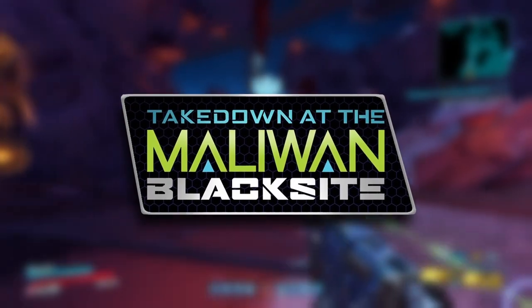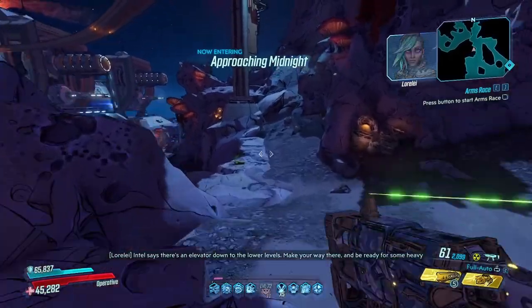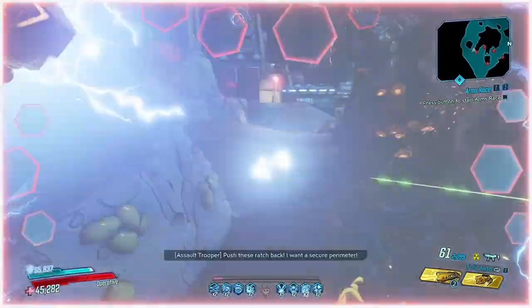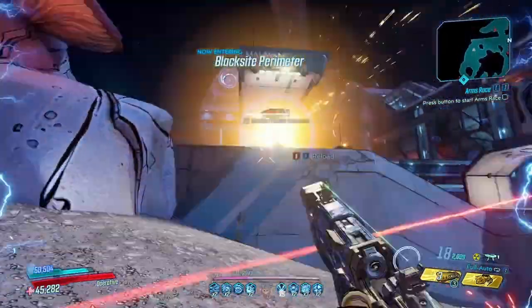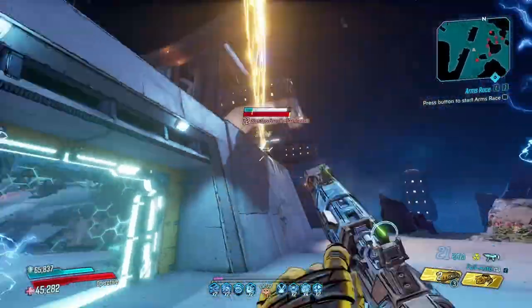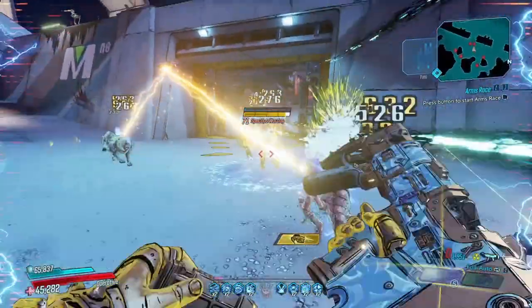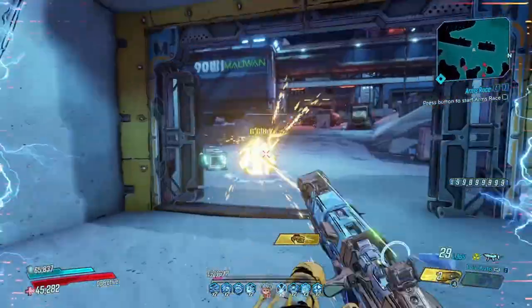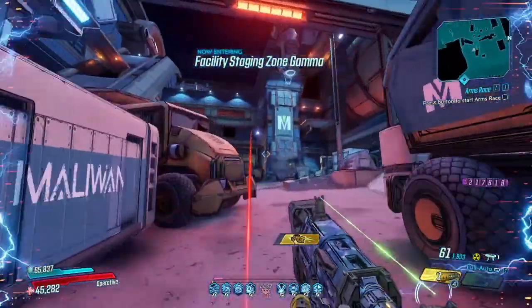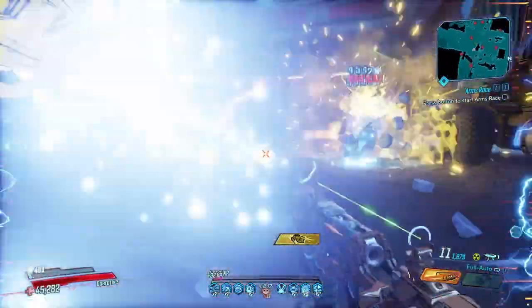Takedown at the Maliwan Blacksite is the first of the two takedowns added within Borderlands 3. While it released almost four years ago, I wanted to try my hand at making the most comprehensive guide yet as a resource to help new and returning players, and maybe even provide info that some long-time players might not be aware of. Maliwan Takedown contains two sections of mobbing, a mini-boss, a mid-boss, and Borderlands 3's first raid boss, along with a wide variety of generally quite powerful gear. In this guide I will be walking you through the stages of this takedown, showing you how to defeat each of the bosses, showing some tricks to speed up your times, along with going over some very powerful and easy-to-get gear which can help you when attempting to take on Maliwan Takedown.